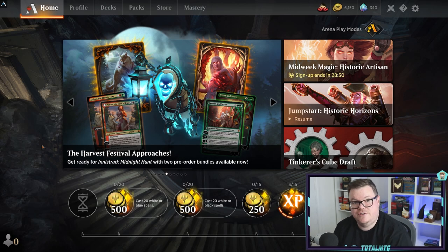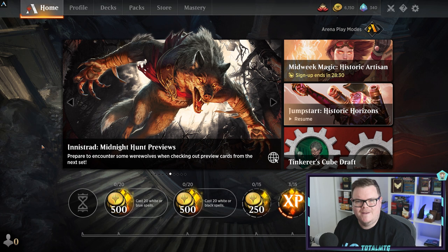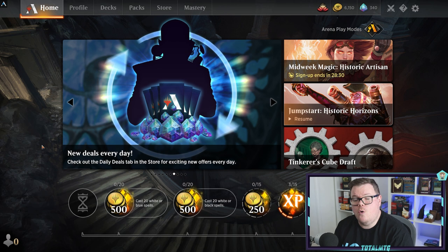If you're thinking about getting into Historic but you're not sure which deck to craft, you want a really good strong deck to start ranking the ladder with. We know what the wild card situation is on Arena and you've only got time to put in one deck. Today I've got five of the best Historic meta decks for us to take a look at.